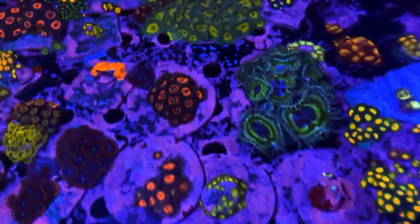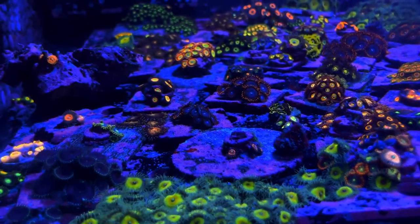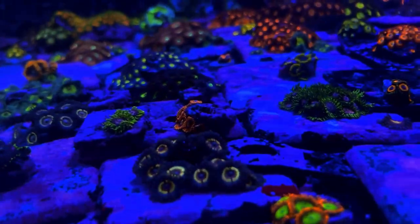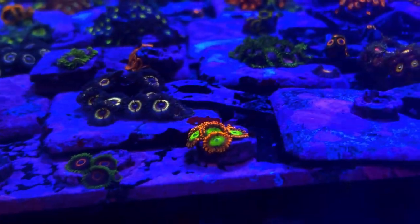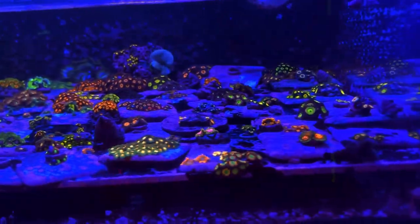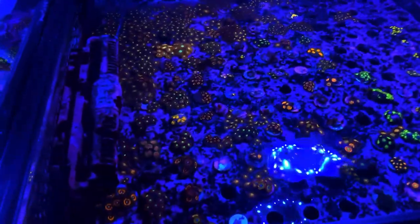A lot of them grow so fast that we end up with a lot of the weedier ones — like the captive jerks — growing off their tile. It makes a lot of fun on the rack where we then have to frag them back off the individual plugs. Same with the pink Mohawks and some of the Nirvanas. We've got a lot of newer ones that we're starting to farm out: the worldwide purple heart, the electric Oompa Loompa, as well as the pink diamonds. Hopefully we'll start having more consistent frags of those guys soon. We're always looking to get some more zoas every time we meet new hobbyists or go to new shows.